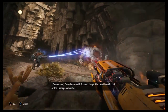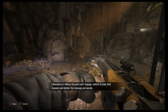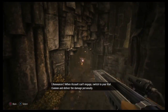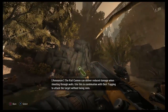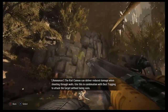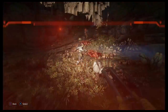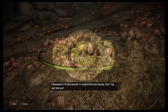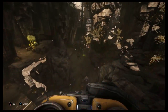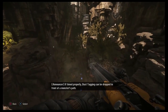Coordinate with assault to get the most benefit out of the damage amplifier. When assault can't engage, switch to your rail cannon and deliver the damage personally. The rail cannon can deliver reduced damage when shooting through walls — use this in combination with dust tagging to attack the target without being seen. If the monster is suspected to be nearby, dust tag and find out. If timed properly, dust tagging can be dropped in front of a monster's path.